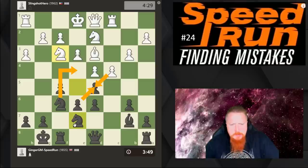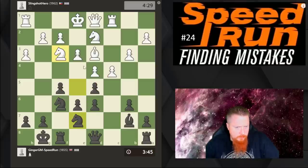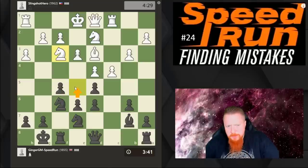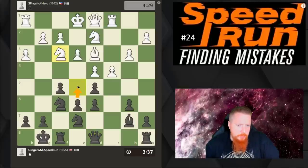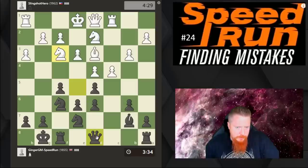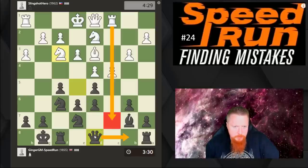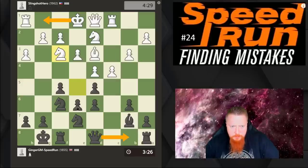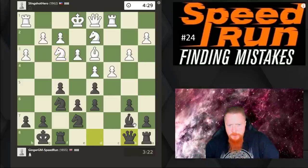I could do other things here but pawn takes is the natural follow-up. I'm also thinking about a different idea, but I can't play there now because it would lose a pawn. I need to support this square. I could play something very tricky like queen b8 — if my opponent castles, is e5 going to be very annoying? I think it is. Let's have a look at this interesting move.